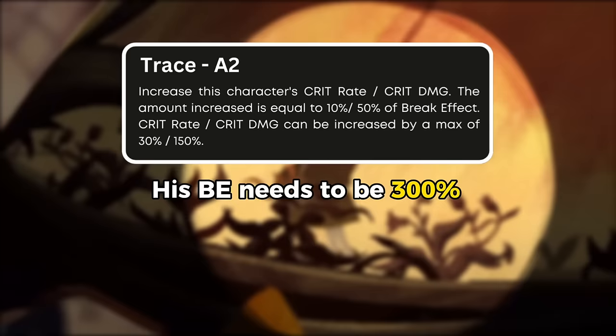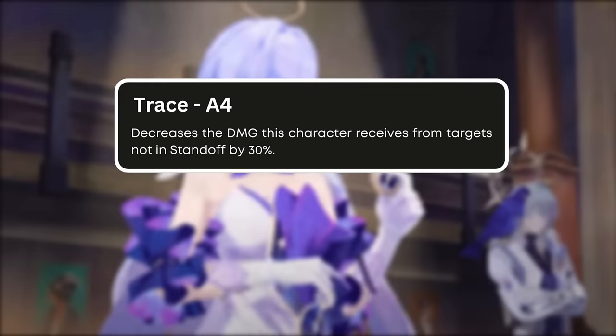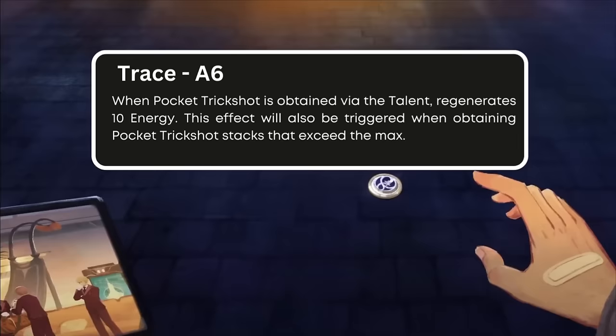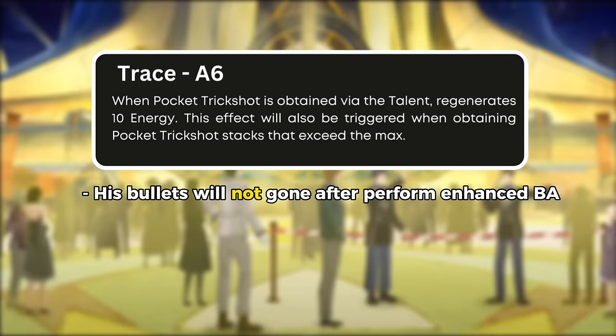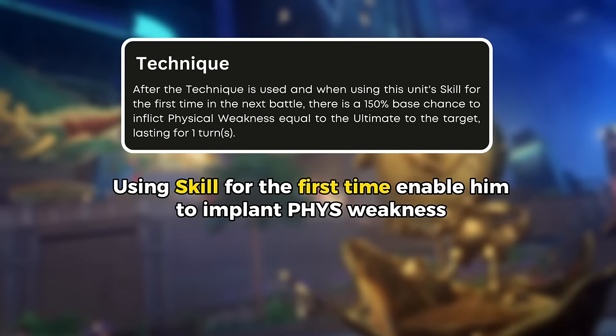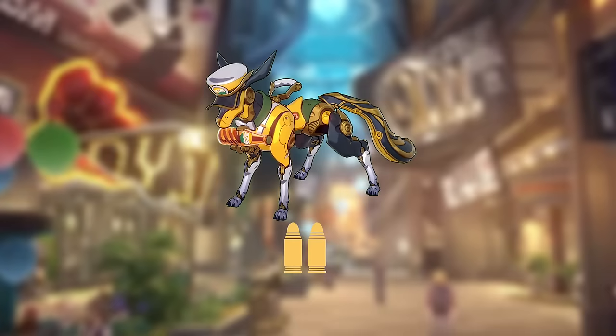A4 is for sustain — Boothill will reduce the damage taken from other enemy attacks by 30%, intended to compensate for the increased damage taken during standoff mode. His A6 is one way for him to replenish energy: for every pocket trickshot or bullet he gets, Boothill will also regain 10 energy. Energy replenishment will continue even if the bullet stack is already full. Upon entering battle, when performing his skill for the first time, Boothill will have a 150% best chance to implant physical weakness on the enemy. However, this technique only lasts for one turn, so it is recommended to defeat or break normal enemy toughness first to gain bullets before dueling an elite boss.